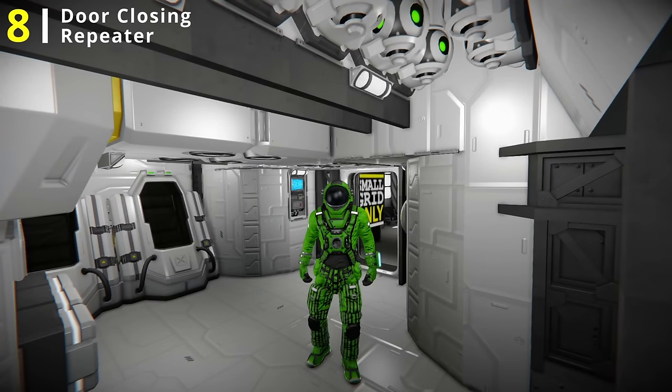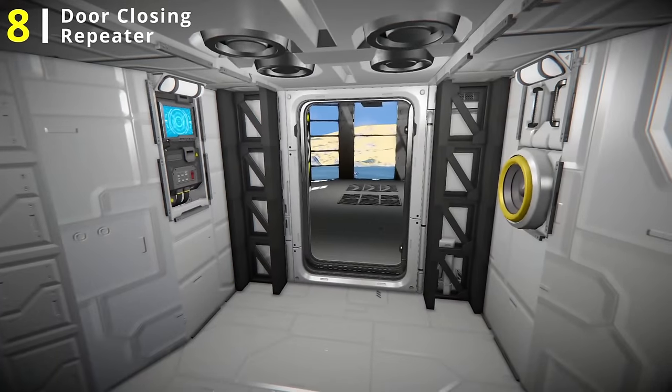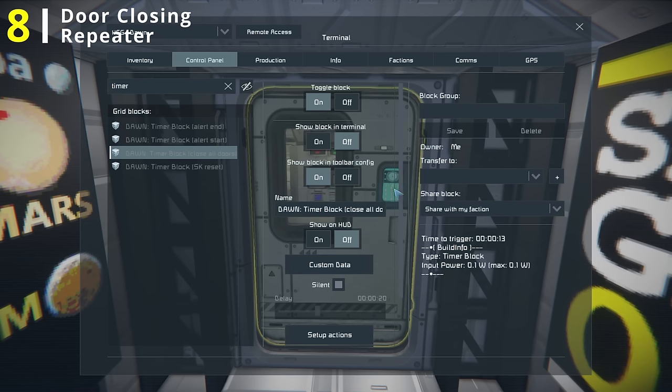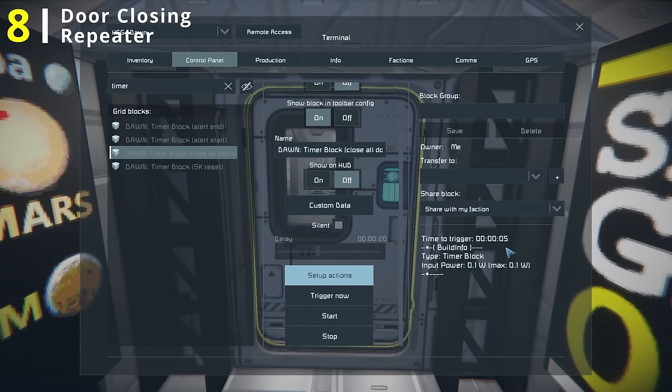Our next upgrade is something fairly basic, but I incorporate it into almost all of my builds. Pretty much anything that has a door on it, I have this setup on — and that is making my doors automatically close every 20 seconds. I don't like turning around and closing doors behind me, but I do like my doors being closed. The timer block setup: I always set it to silent, set it to about 20 seconds — shorter delays will more often shut a door right in your face, longer delays just don't shut doors as often, 20 seconds is a happy medium. In the actions, we have the timer block set to start again and a group with all doors set to close. Once set up, click trigger now or start, and it loops, closing all doors every 20 seconds.